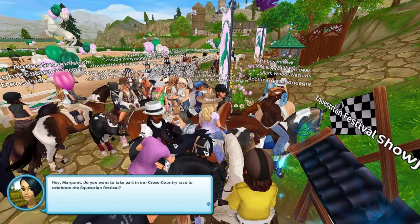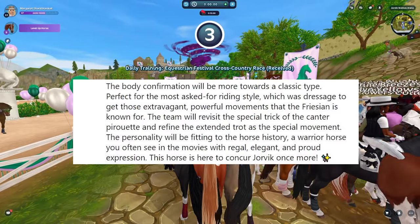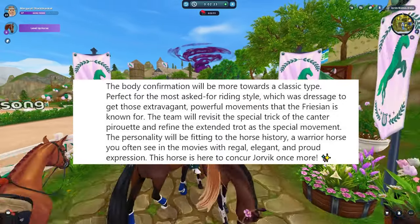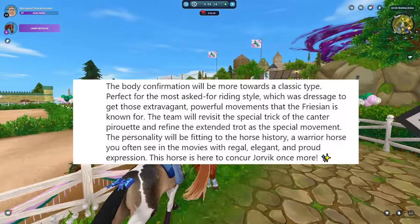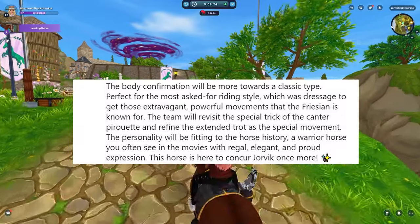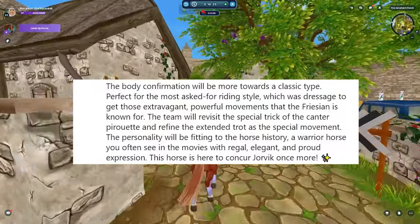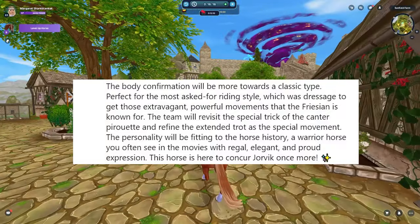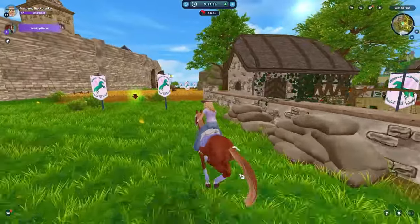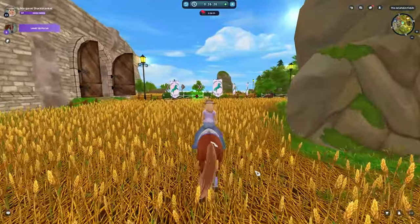The body confirmation will be more toward a realistic type fit for the most asked-for riding style, which was dressage, to get those extravagant, powerful movements the Friesian is known for. The team will revisit the special trick of the canter pirouette and redefine the extended trot as the special movement. The personality will be fitting to the horse's history as a warrior horse — regal elegance and a proud expression. This horse is here to conquer Jorvik once more.